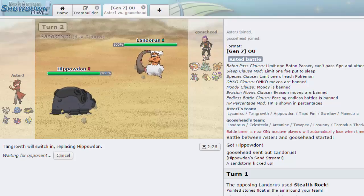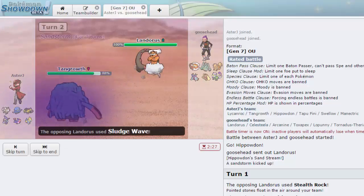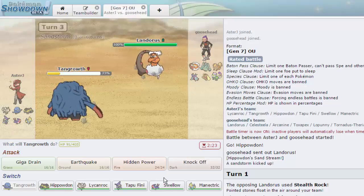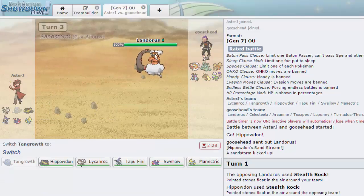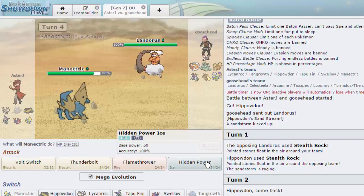It's still going to do a clean 25% to Tangrowth, but we should be okay. He actually goes for Sludge Wave predicting the Tangrowth — wow, a good play. We go for Giga Drain as he fires another Sludge Wave. We're faster with Manectric and can go for HP Ice. The only thing that really wants to take it on his team is probably Celesteela, which doesn't want to take a Thunderbolt after. Manectric is definitely the play.